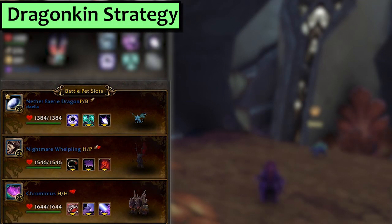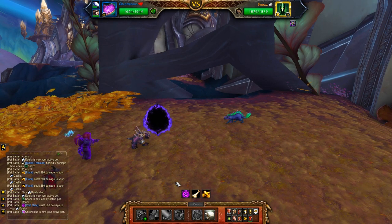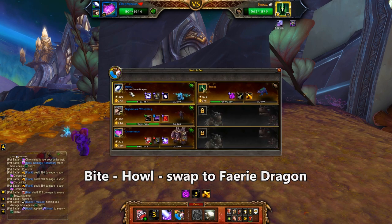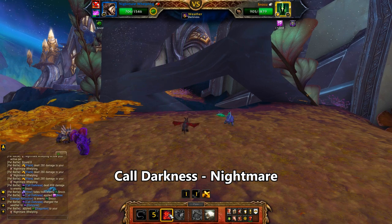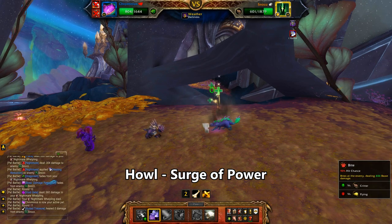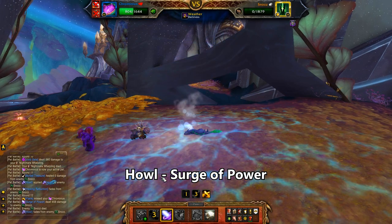Next, Dragonkin. To call this RNG heavy would be a massive understatement, so gird your loins. First slot is a Nether Fairy Dragon with Life Exchange. Second, my Nightmare Whelp with Call Darkness and Nightmare. Third, Chrominius with Bite, Howl and Surge of Power. Start with the Fairy, pass the turn and get swapped to Chrominius. Swap back to the Fairy Dragon and use Life Exchange — if he hits you three times and kills your Fairy Dragon, start over. After the Life Exchange, pass the turn and get swapped back to Chrominius: use Bite, then Howl, then swap back to the Fairy Dragon. She eats the Void Portal and dies. Bring in the Nightmare Whelp, use Call Darkness then Nightmare — if you get flanked to death before Nightmare, start over. Assuming both land, he Void Portals and brings back Chrominius who should have about 800 health. Howl, then Surge of Power, while crossing your fingers he doesn't triple flank you to death. The Call Darkness means you could miss or he could miss — this whole thing is just a big slot machine mess. Good luck.